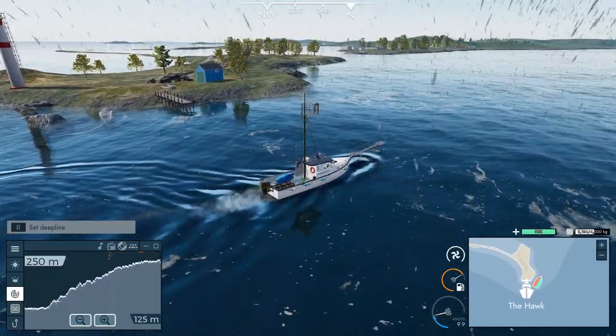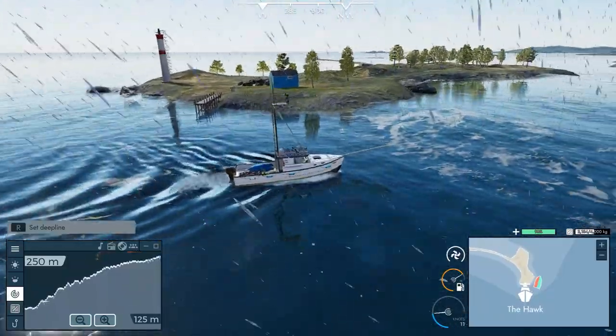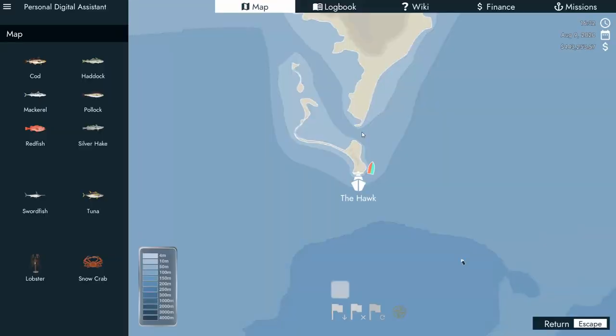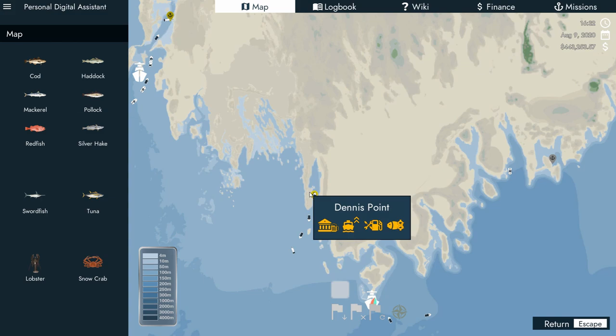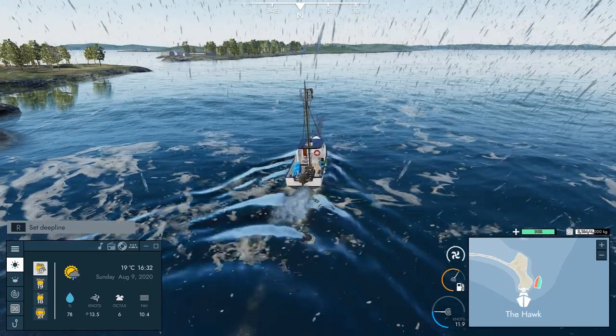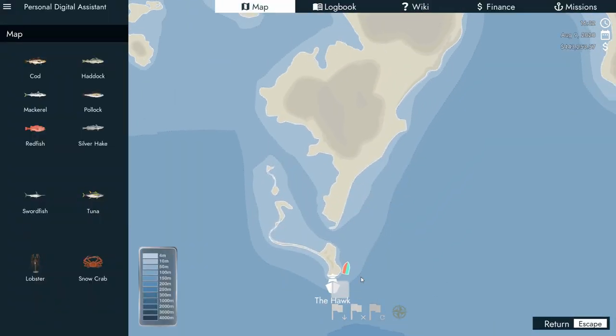I guess you're supposed to explore in this game and find stuff and find little hidden nooks and crannies. Each port has different boats - Yarmouth has different boats for sale than Dennis Point. Yarmouth has your larger fishing boats, and Dennis Point has three different kinds of harpoon fishing boats.